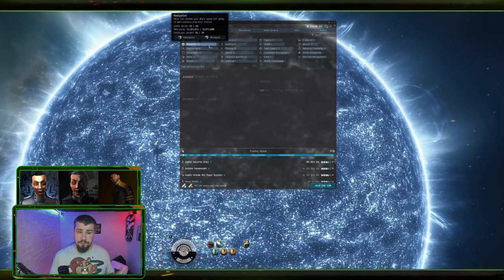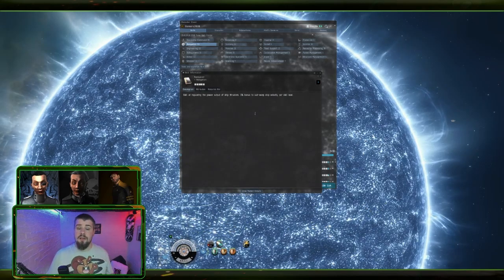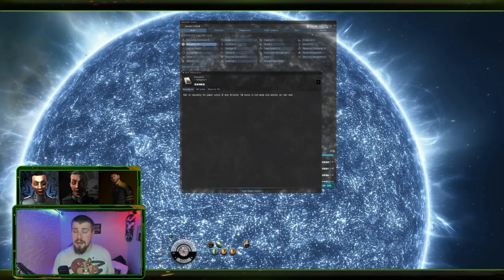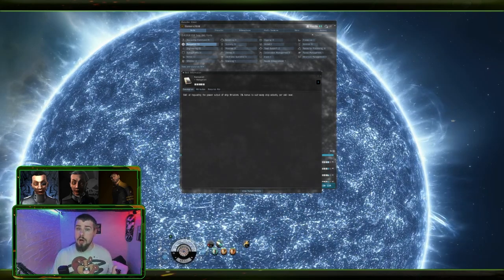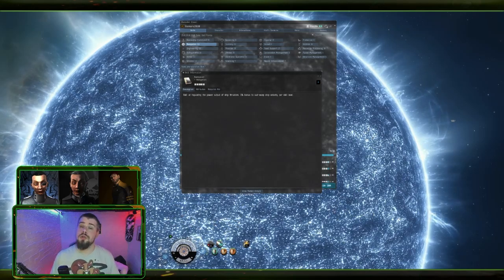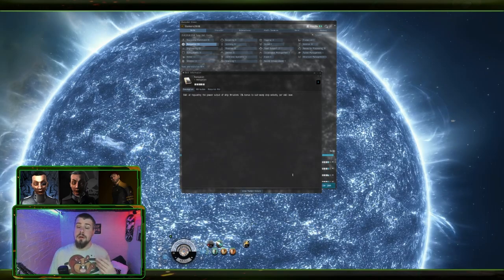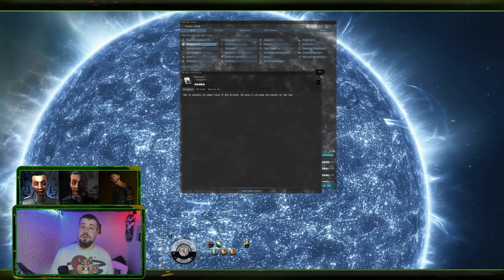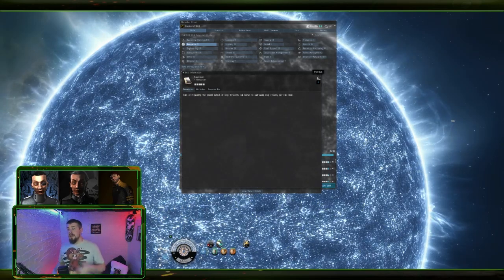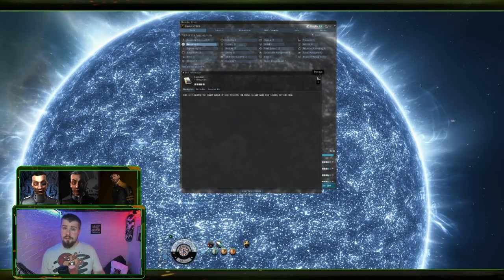The next one to focus on is Navigation. Inside the navigation category, the first skill is ironically called Navigation. This is a five percent per level sub-warp ship velocity bonus - essentially how fast your ship goes, the little speedo at the bottom. If you only do 100 meters a second, training this to level five gives you a 25% increase, so that's 125 meters a second. The faster you move the less damage you take, so training this to five will help with your survivability. It also means you can get to your target faster in PvP without needing afterburners or microwarp drives.